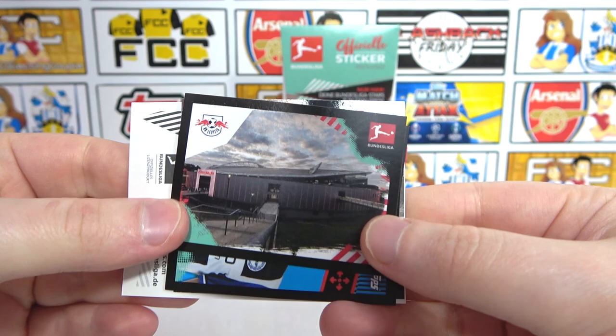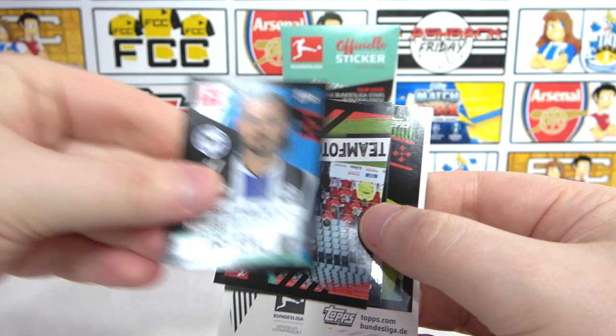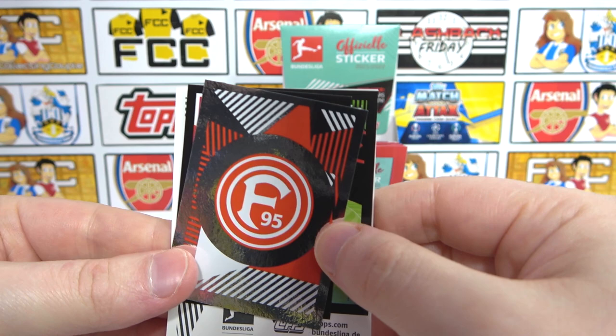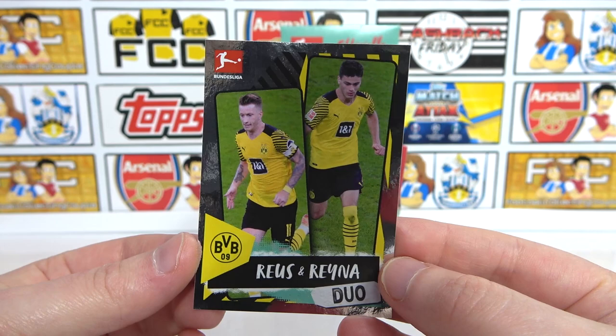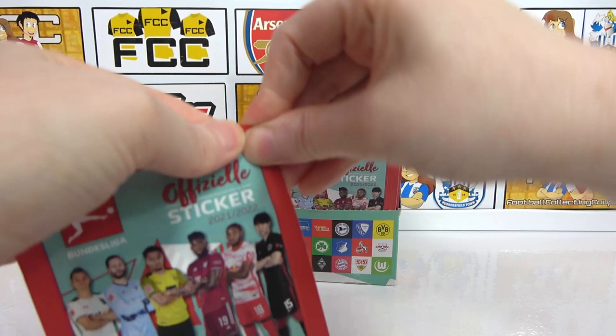First one out of this pack - we have a Behrens and then the Leipzig Stadium. I want all the stadiums as well. We have Brittle, half a team, then the badge for Fortuna, and then a Frimpong, Arnold. And what's our big sticker? It's Reus and Reyna duo! These are up there as my favourites - yeah, these are pretty cool. Two duos so far.